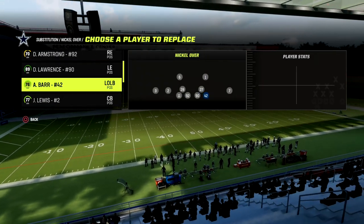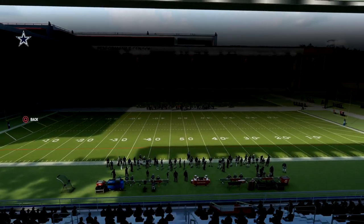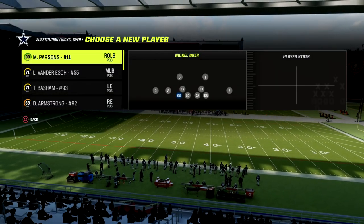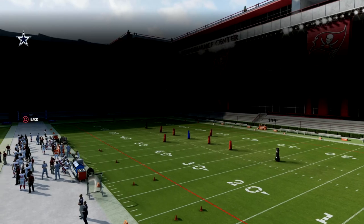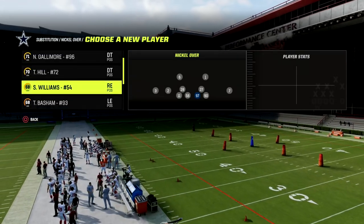At the defensive line, I want my best pass rushers to be at defensive end. Micah Parsons just came out in MUT today, and he's an absolute beast. So you want to put your best pass rushers at defensive end.